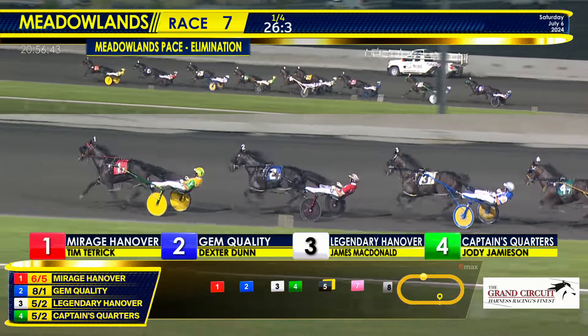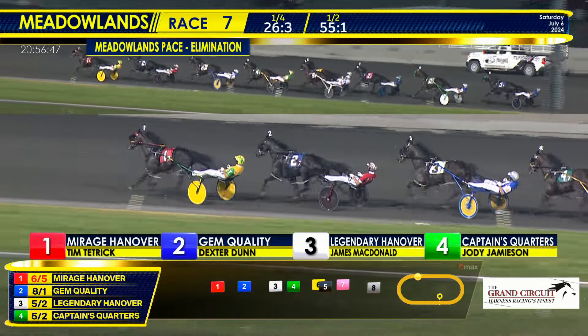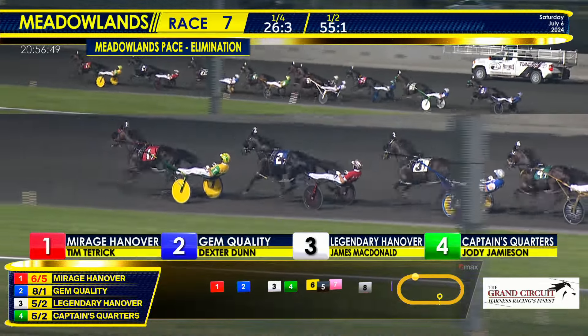Mirage Hanover at 6-5 hits the half in 55 and 1, caught a breather. Mirage Hanover on a two-hole ride, four Gem Quality onto the far turn.